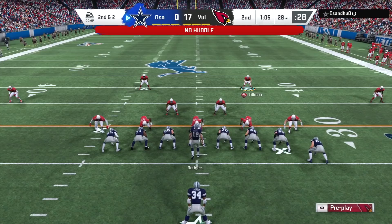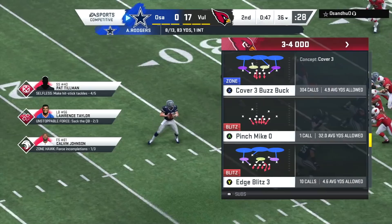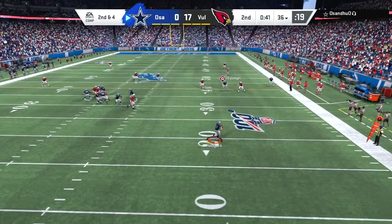No one knows how to escape MUT Master Pat Tillman — I'm not sure there is an answer on how to escape him. Zach Ertz definitely has no idea — I don't know how he's on the field right now from some of the beatings he's taken from Tillman. Pat Tillman is one big hit tackle away from getting Selfless activated.